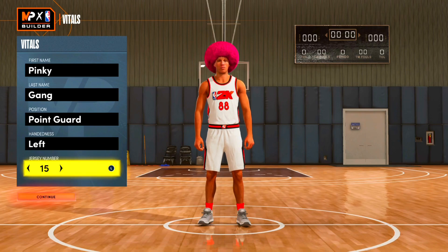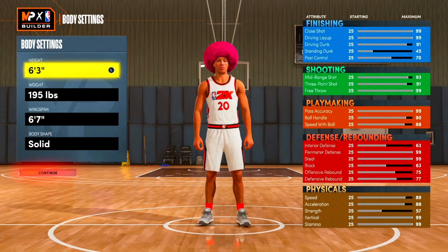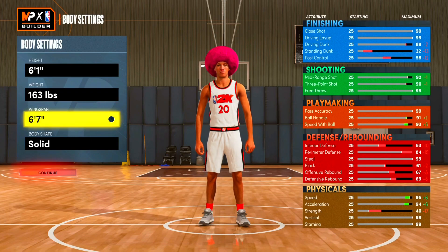For handedness, I went lefty — that's my IRL stuff, I was jersey number 20 and a lefty in real life, and I just prefer shooting left-handed. For height, this build is going to be a speed demon on the court so we want to be a little smaller — I went six foot one and dropped the weight all the way down to get as much speed as possible. We go up three so we don't lose any speed.